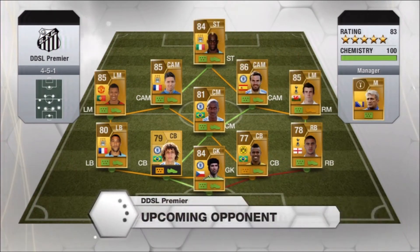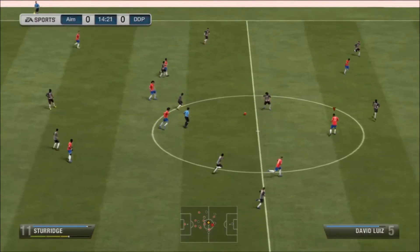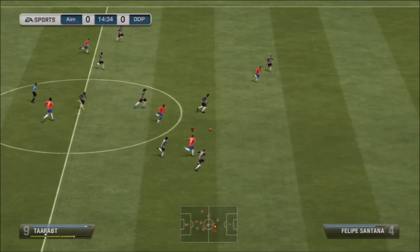I've also got Sturridge next to him, so there's a lot of pace up top. This is my opponent's team — a 4-5-1 Premier League squad, so let's take a look at how this game goes.